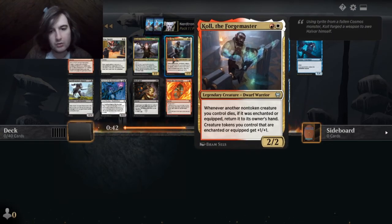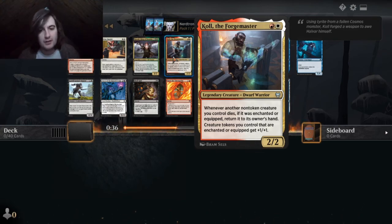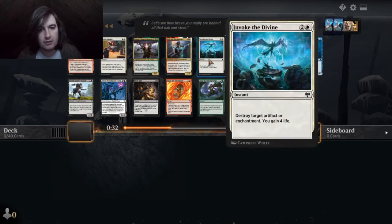Ooh, Herald ain't bad. Cole the Forgemaster — whenever another non-token creature you control dies, if it was enchanted or equipped, return it to its owner's hand. Yeah, Cole seems really bad.